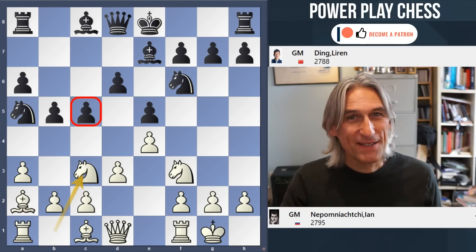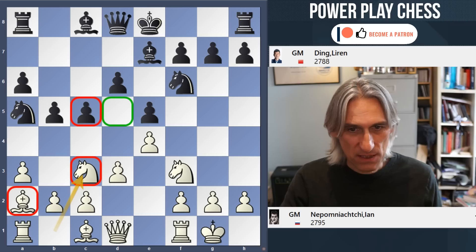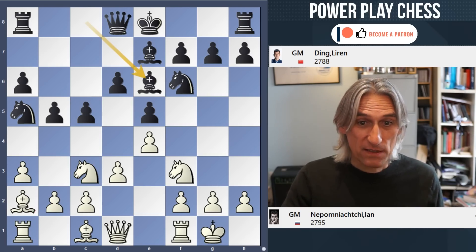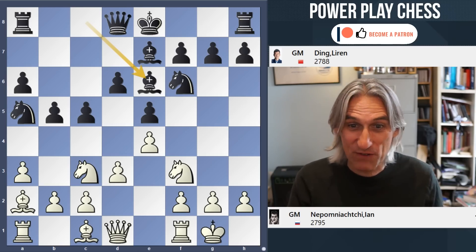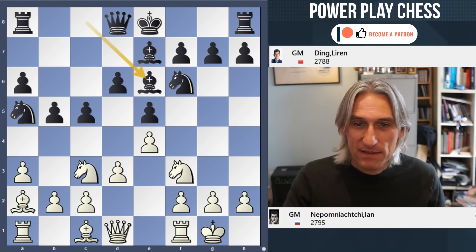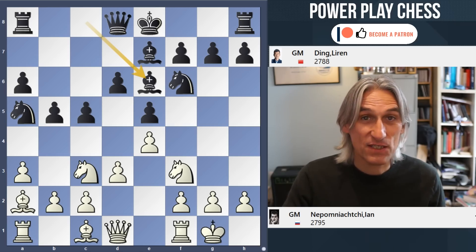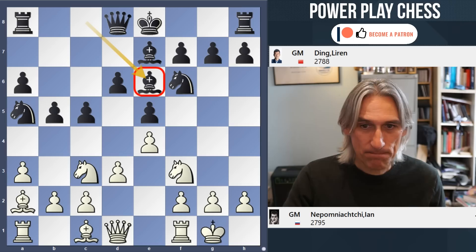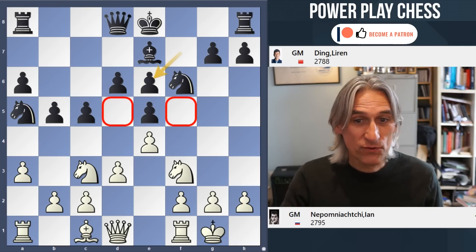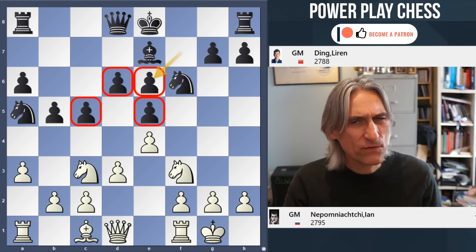Of course there is a slight drawback with playing c5 — it does weaken that d5 square, so you can see that these pieces have some control over d5. Bishop e6: this pawn structure reminds me very much of the Kalashnikov Sicilian, or the Sveshnikov, or the Najdorf, where fighting for control of that square is incredibly important. And you can see that's what Ding is doing by playing the bishop here, because if white exchanges, that pawn controls these squares and black has a lot of control in the middle of the board.